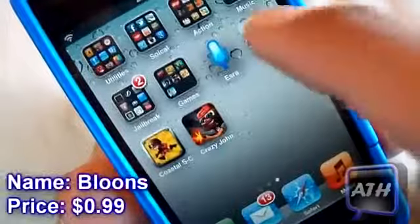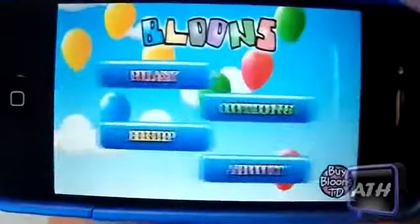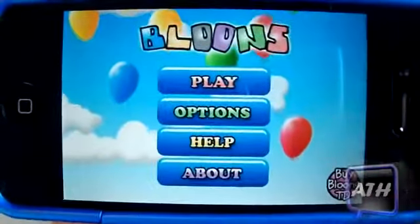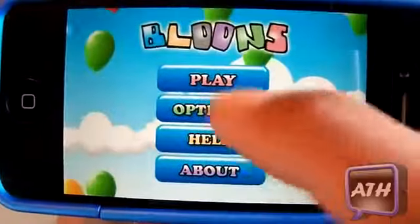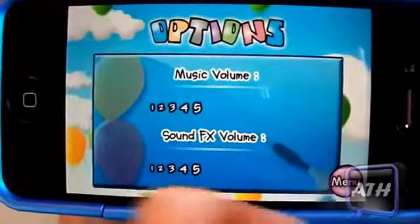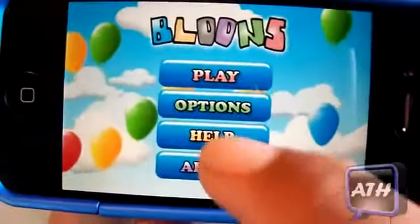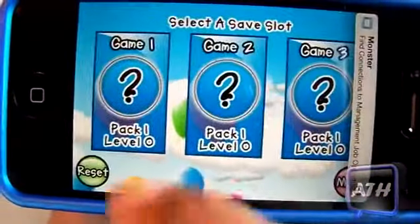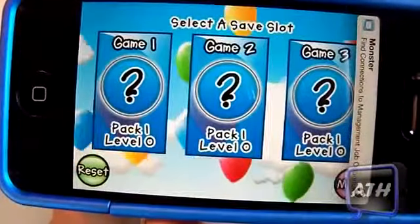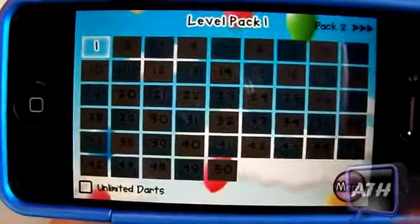The second game is called Balloons. You can find it in the App Store for $1 and it requires iOS 3.0 and higher. You've got your play, options, help, and about, and you can also buy the Balloons TD version. In options you can adjust the volume and sound effects. When you click play, you have three save slots so three people can be playing this game.